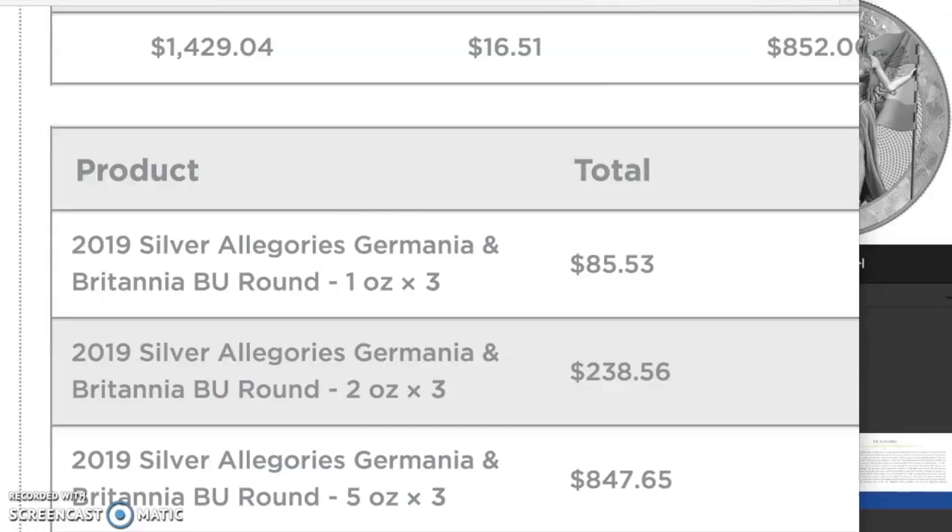Here we are at Bold Precious Metals, and I'm in my personal account where I have the order I placed a couple of weeks ago — end of July, anyway. I picked up the one ounce, the two ounce, and the five ounce. I wanted the full set. Here's what they cost: the one ounce were about $29 I believe, the two ounce were about $80 to $85 or so, and the five ounce were $280 I believe.